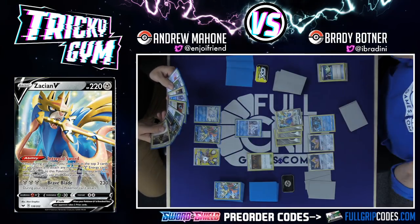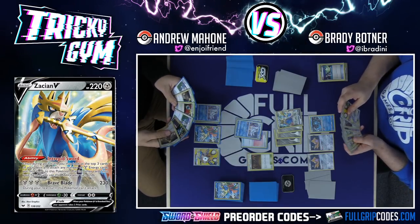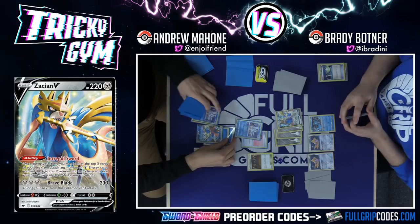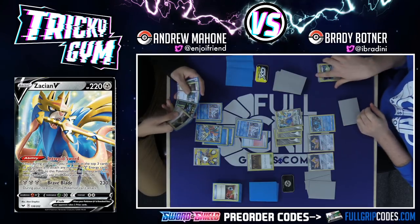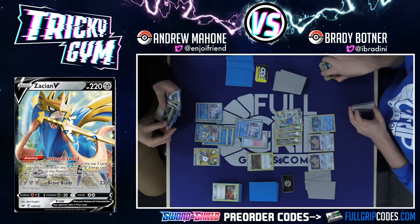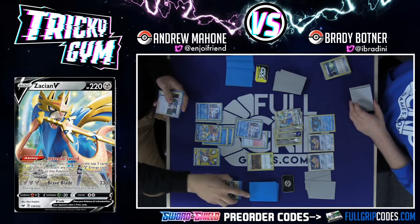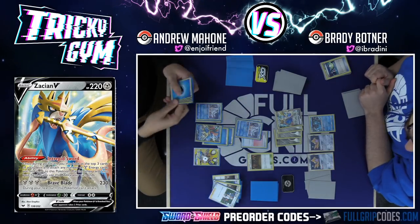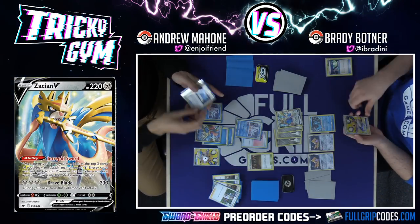I'm going to promote the Frostmoth. I've also got another Frostmoth and the Balloon. I have Energy Retrieval to start picking myself back up. Zacian V says during your next turn this Pokémon can't attack. I'm going to attempt Super Scoop Up just to reset the damage on my Dedenne. I think we'll use Professor's Research — discard, draw seven.